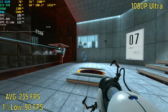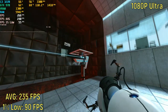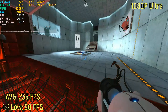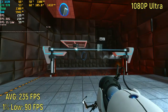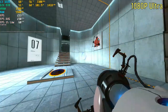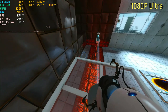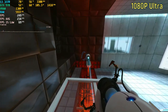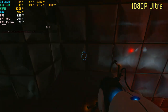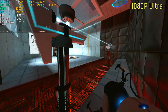Portal, non-RTX, at 1080p on the ultra settings, got an average frame rate of 235, with a 1% low of 90. That is a really impressive result, though not entirely surprising given the age of the game. But it's not a bad-looking game, and it was on ultra settings — you can almost max out a 240Hz monitor with this game.